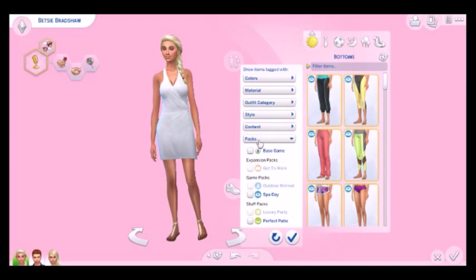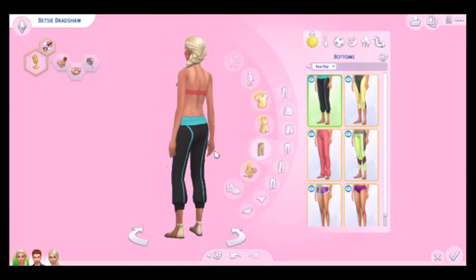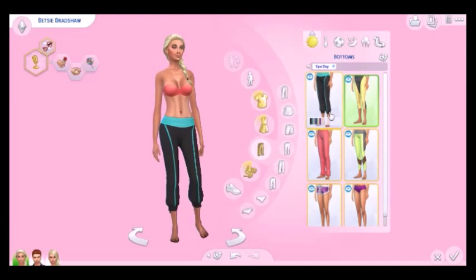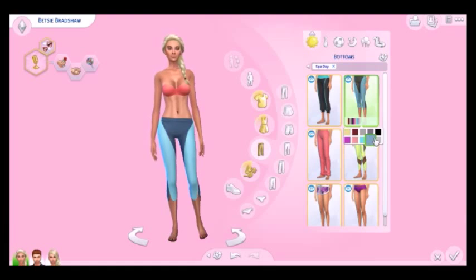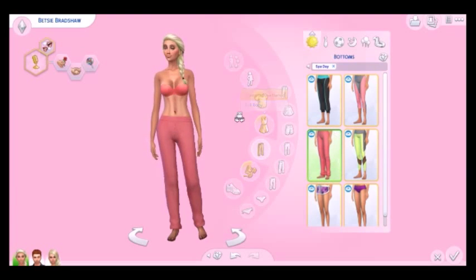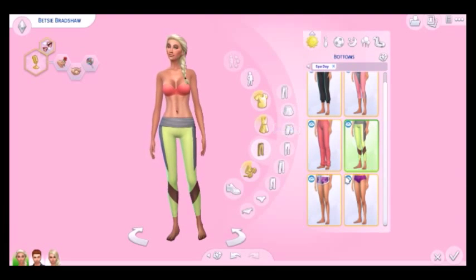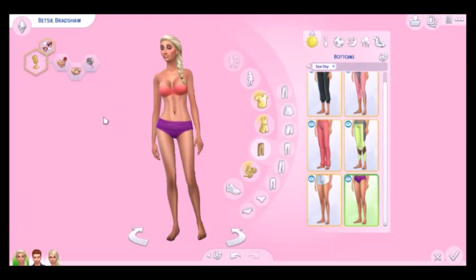For bottoms we have quite a few new things as well. First we have these really cute slouchy jogging bottoms. Then another pair of sports bottoms - I love the colours. Then some more joggers that go with the sweater, and some more sports trousers. Then we have some shorts that are really cute - you can have them printed or plain. And then the bikini bottoms that go with the bikini top.